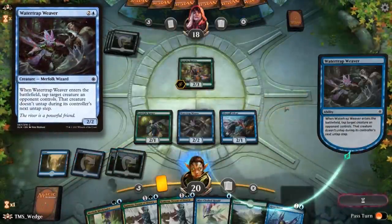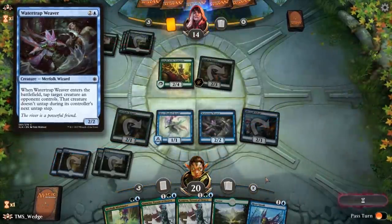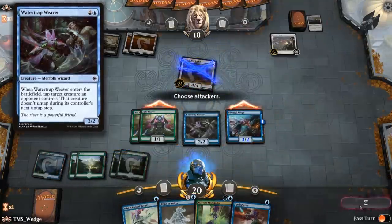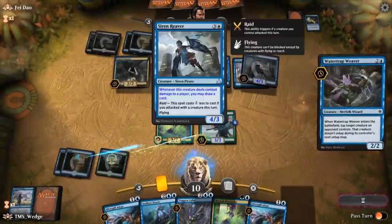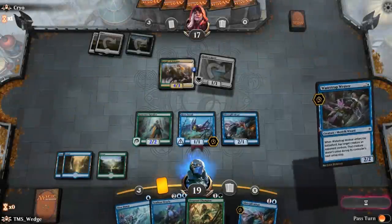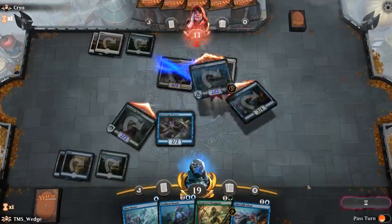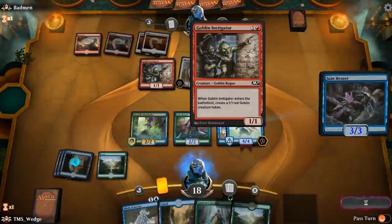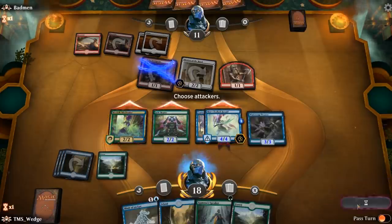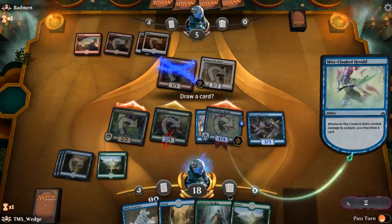Watertrap Weaver is a three-drop that flies under the radar for this strategy. I'm glad that three are included in the provided deck, because otherwise we might have to redeem some wild cards for them. The Weaver isn't exciting or flashy, but it adds much-needed tempo to the strategy. The deck isn't as fast as Mono Red or some other tribal strategies, so we have to make up for that with tempo swingers — the Weaver is going to prevent attacks and blocks for at least a turn. Cards like Merfolk Mistbinder become even more powerful with Weaver in the same deck, and that blanket power buff hurts even more when your opponent has no blockers. Three copies — perfect.